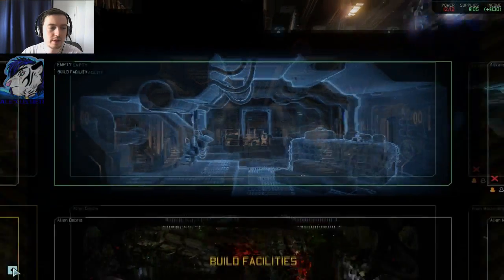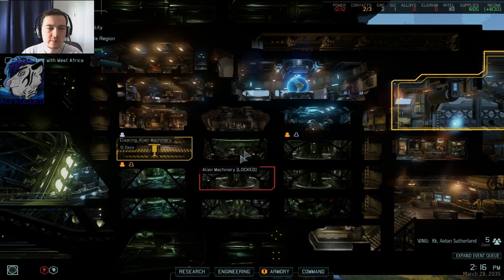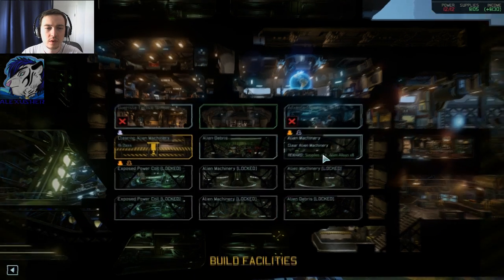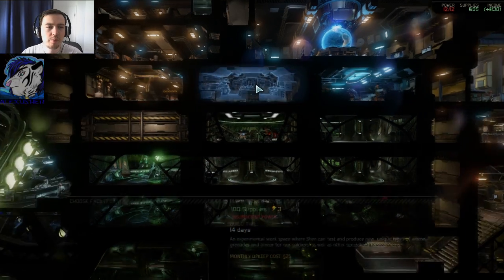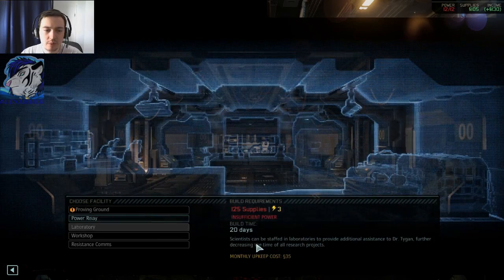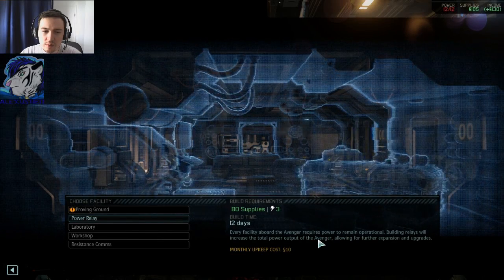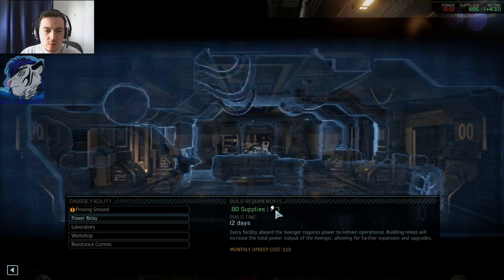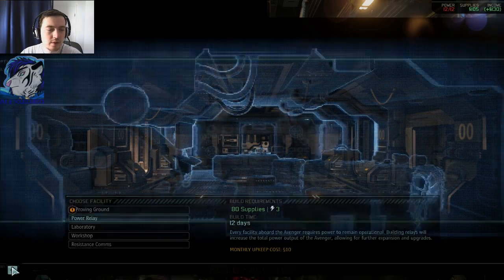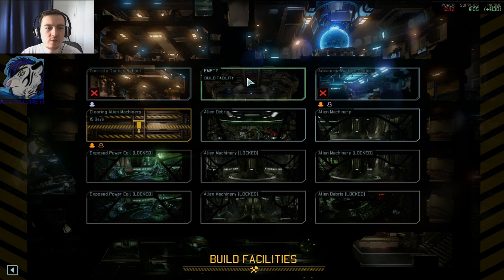I would do the Proving Ground, but I can't currently — I need to wait. The thing is, I would need more power. Maximum power consumption reached — I need a power relay to increase the total power. It would help to have that, but I don't know if I should build it right in the middle.